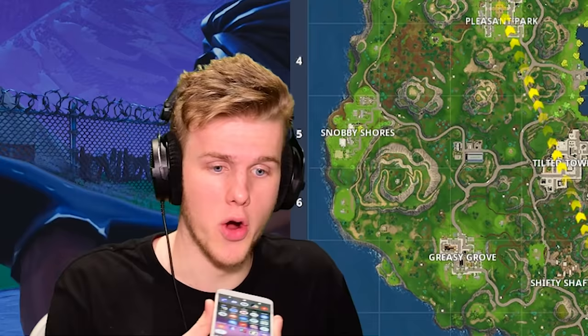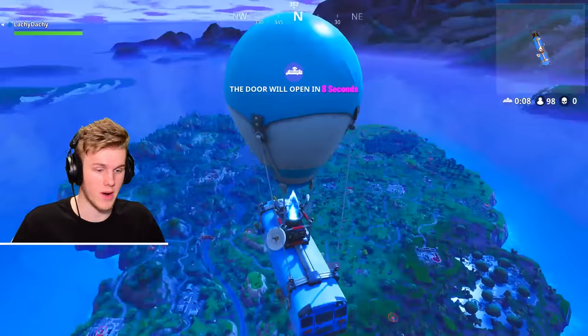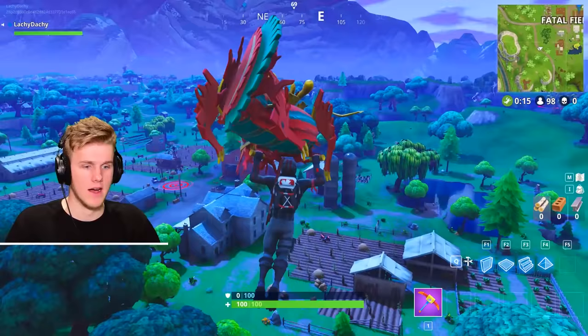So this is the drop we're looking for in our next game. Okay Google, where are we dropping, boys? Fatal Fields. That's a pretty highly contested drop. Don't argue with Google — Google knows. All right, why do you think it's so smart? This is what Google wanted — Fatal Fields.